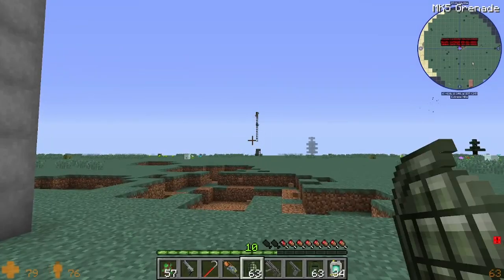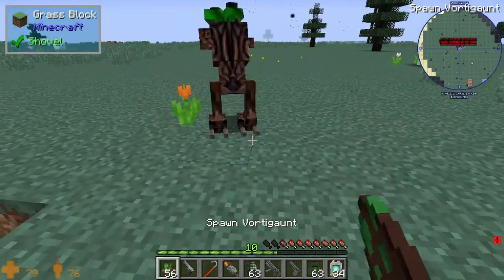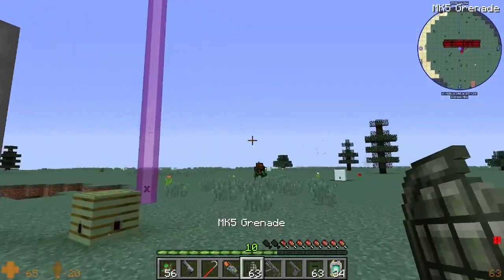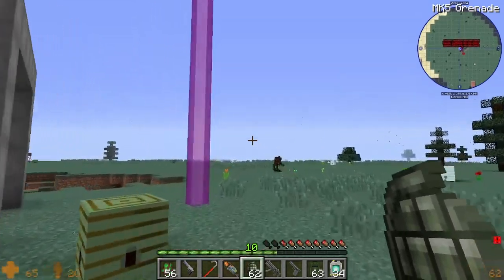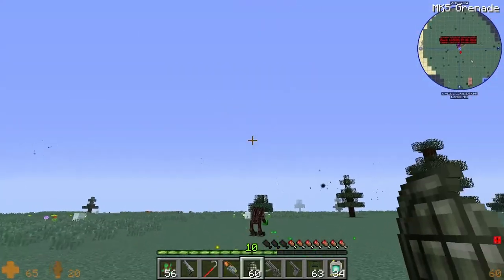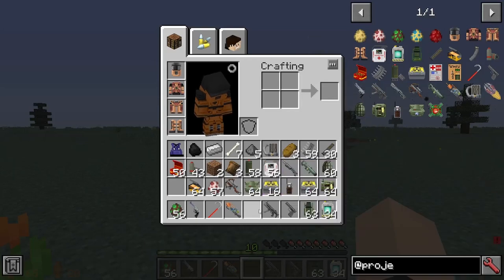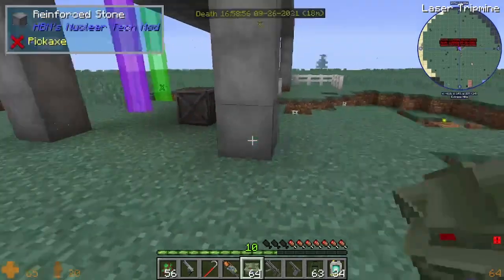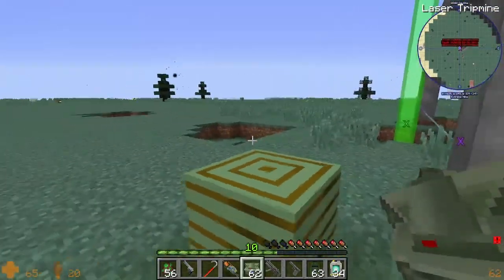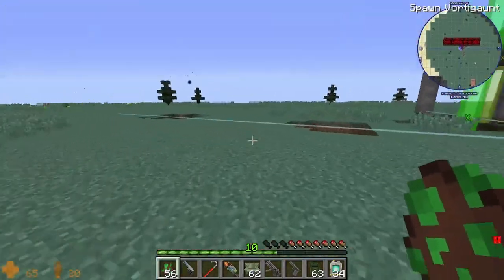Next we have our grenade. Boom. Now we're gonna throw down another Vortigaunt and throw grenades at him. Got him on the first one. Now we should have the laser trip mines. You do not want to get in the way of these for obvious reasons.